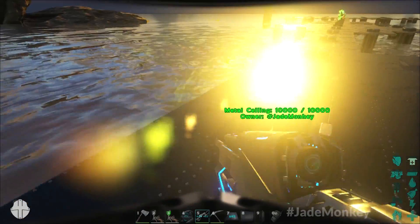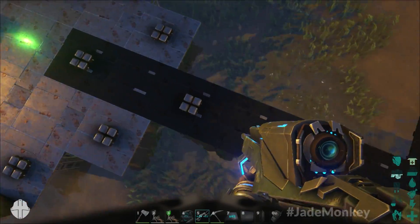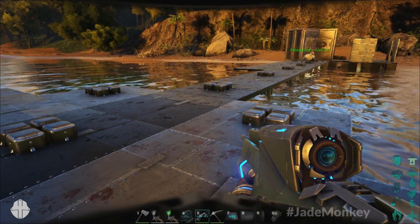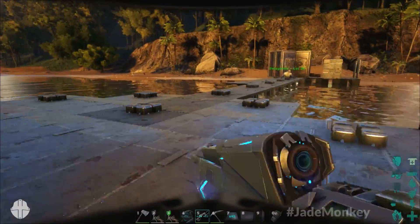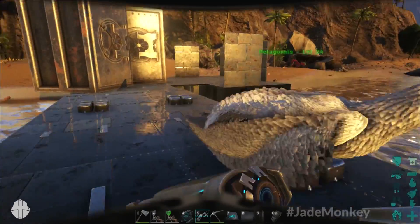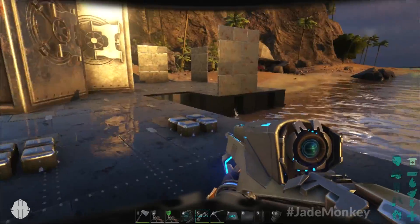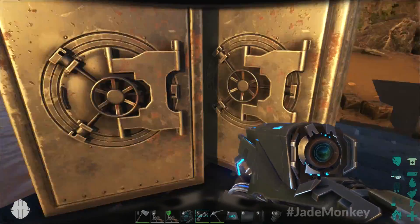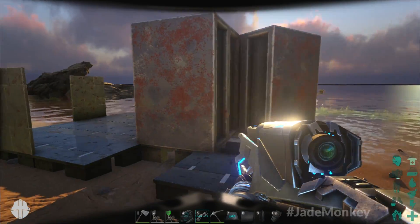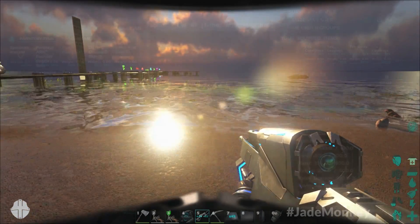I saw the tech tile tier in the patch notes, which I'd assume is the building set. It looks like there's a shield generator and a tech shield, and if that's what I think it is, that's a whole new level of defense. Can you imagine having a dome around your base? I've also heard theories it could be the underwater portion as well — it could be both. There's clearly more coming down the line.